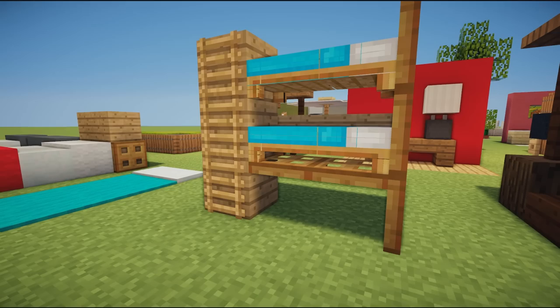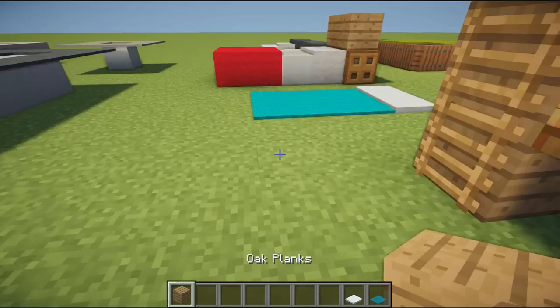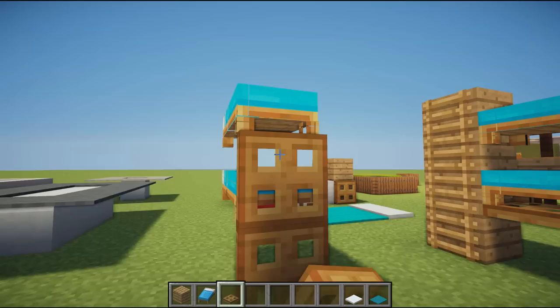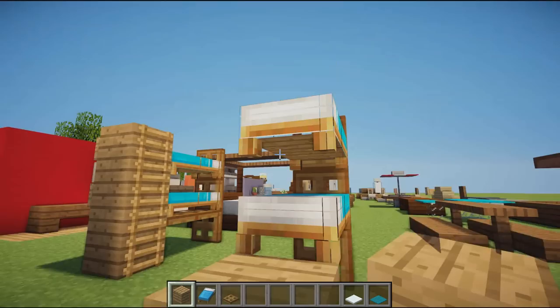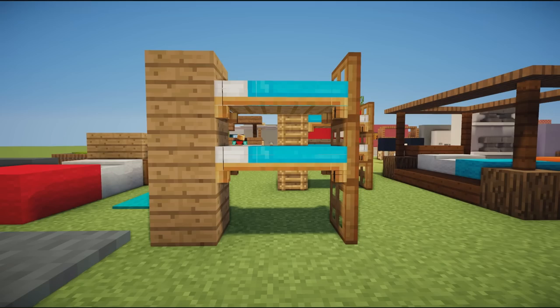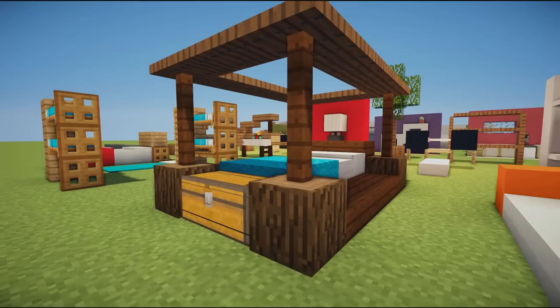Next up we have some bunk beds. Beds can actually float — you place one down and then shift-click to place another on top. Then you build the rest of the bed around it: place some trap doors, flick them up, add oak slabs on the side, place your ladder going up, and add trap doors and signs all the way around for a very effective bunk bed.